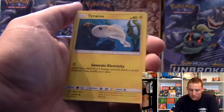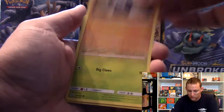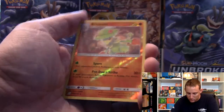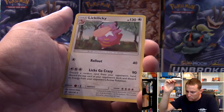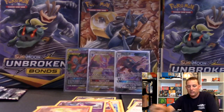Giant Bomb, Tynamo, Poipole, Snorunt, Drillbur - he's pretty cool looking. Dwebble with the Moltres. Breloom. Uncommon is the Reverse Hollow, and we've got Lickitung again. All right, here they are to haunt us once again. Licky Licky.